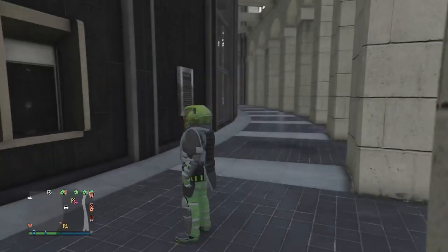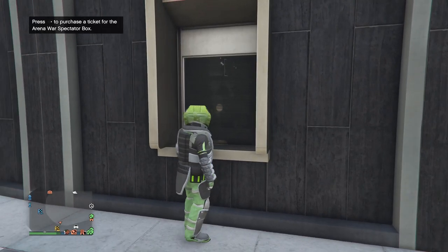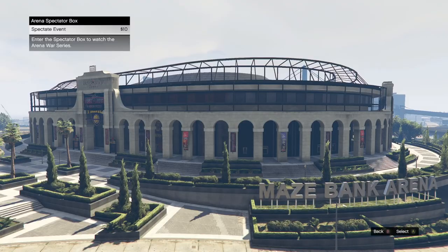Accept, decline, and you want to go up to the ticket booth spectator box and press right on the d-pad. Once you're on that $10 alert, you want to join your friend's invite to the Titan of a Job. So we just need to invite the Titan from him.